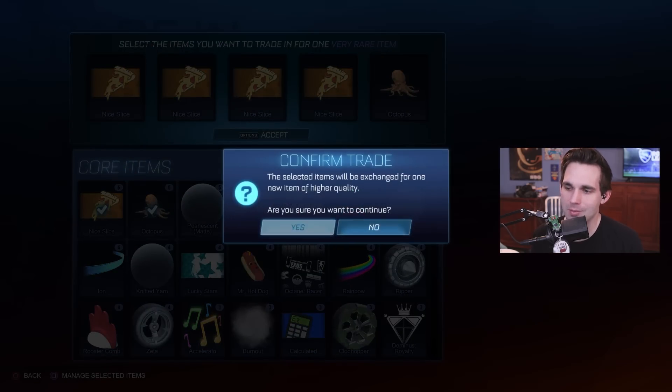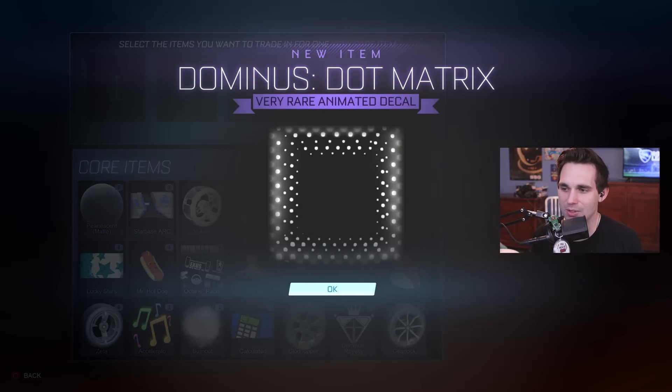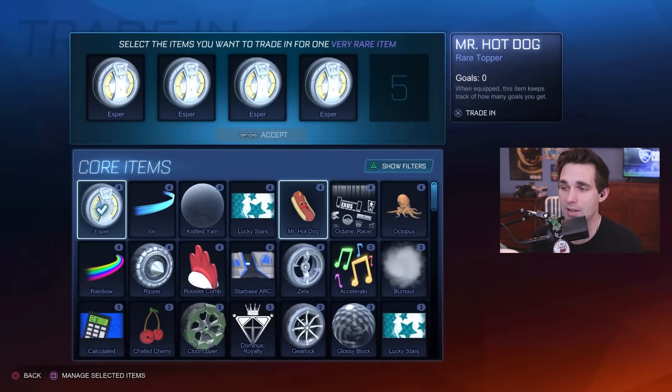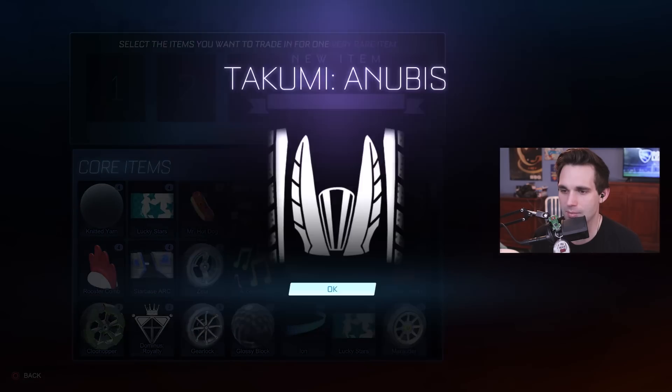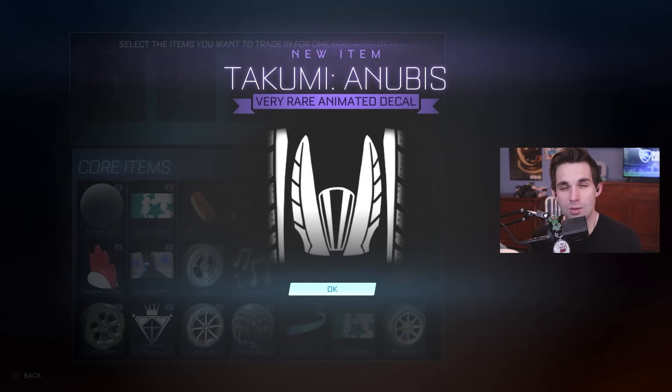Boom — metallic pearl smooth. I already have this one, but I might do a giveaway on it. I need to do more giveaways because I have a ton of items people want and I just don't realize they're valuable. I'm kind of a hoarder — I don't trade items a lot to get more credits because I want to collect things. I'm going to trade up all these Esper wheels — I already have them as a legacy item and nobody's gonna want them, so I'm trading them up. Takumi Anubis — okay, not ideal.